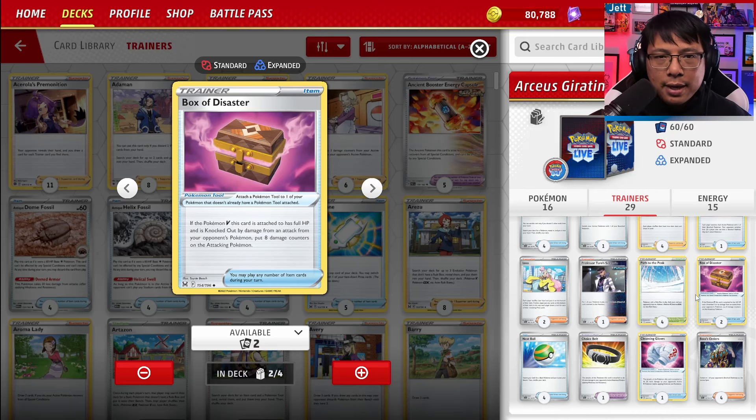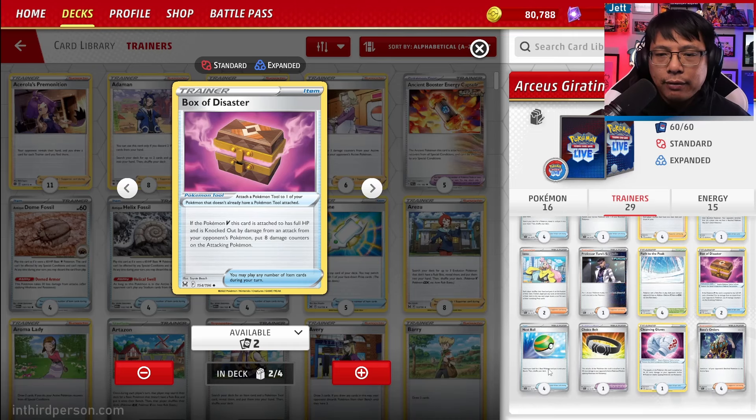Two copies of Box of Disaster: if you've got this attached to a Pokemon V and it gets one-shotted at full health, you can drop 8 damage counters onto the attacking Pokemon. This is great against stuff like a Chen Pao that can one-shot an Arceus or Giratina. However, this will not work on Roaring Moon's Frenzied Gouging, because Frenzied Gouging does not count as an attack.